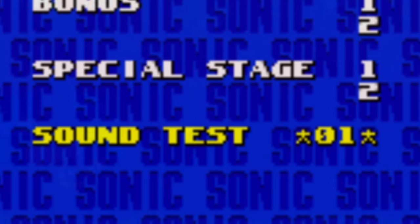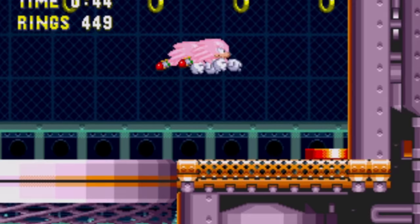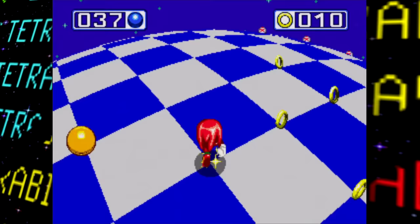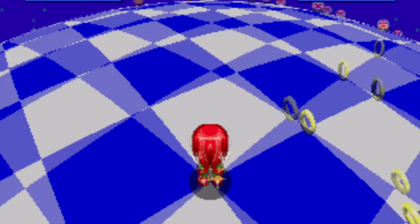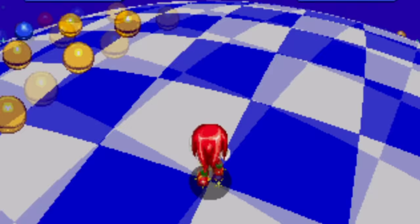The game's cheat codes: by entering 1, 3, 5, and 7 in the level select sound test, you can access this prototype's debug mode. By entering 2, 4, 6, and 8, you can instantly give yourself all of the game's chaos emeralds. These codes are just the first four odd and even numbers respectively — with this prototype not intended for public release, the developers probably weren't too concerned with making them cryptic.